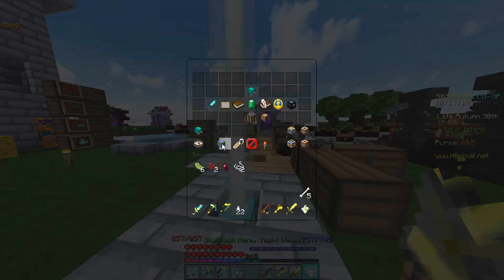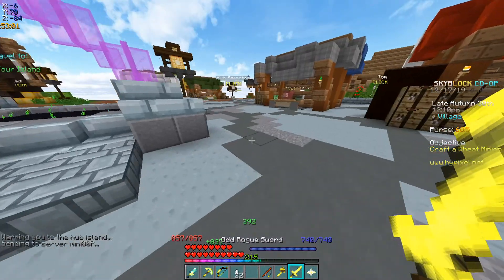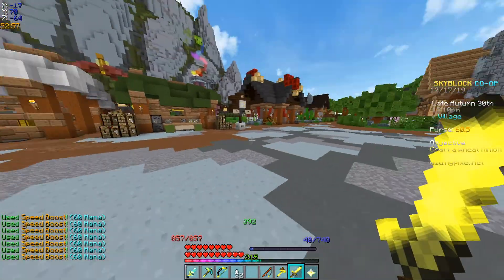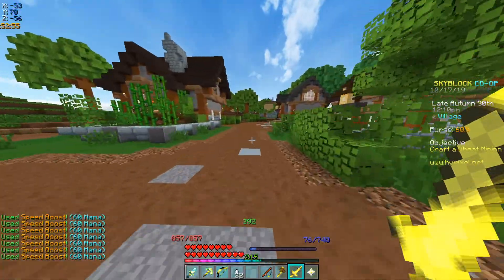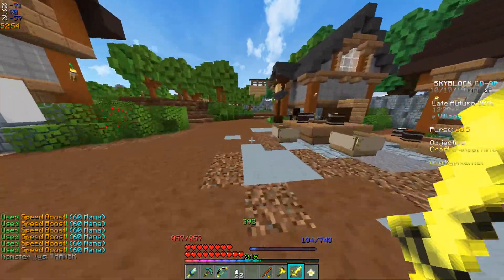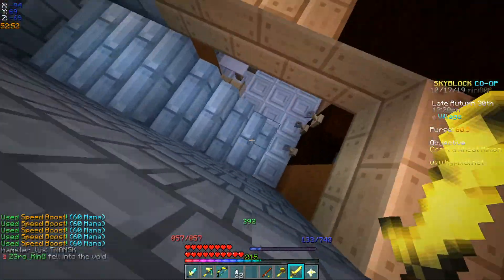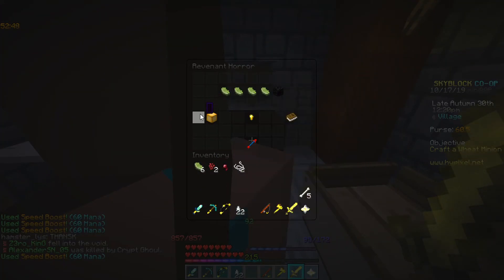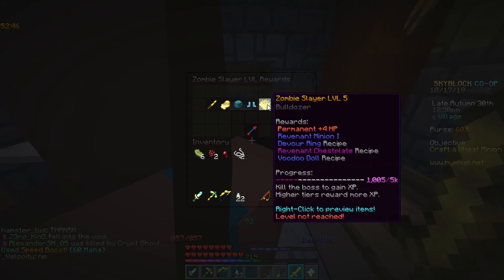I want to show — since I'm here, I don't know when I'll release this video — but as you can see, if I have to move around, look at the speed boost. I'm going to move around in the lobby. Sorry, I think I'm lagging somehow — no big deal though. We're already here. I have Revenant tier 4, so tier 5 is the next thing — 4 HP Revenant minion, probably the next thing we're going to try to get.